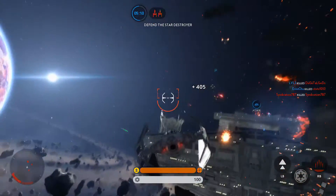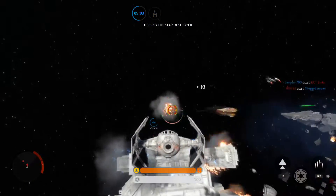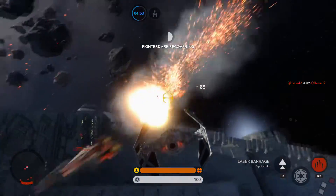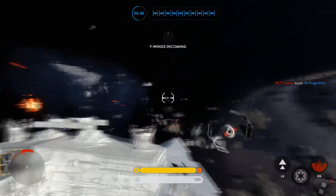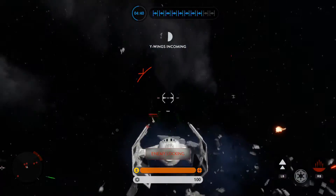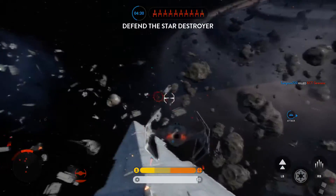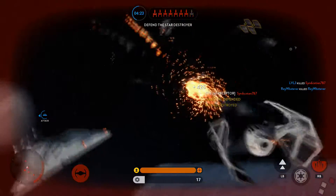Rebel ship obliterated. They're behind you. They have knocked our Star Destroyer's shield offline. Do not let them take it down. Rebel on your tail. Rebel fighter annihilated.